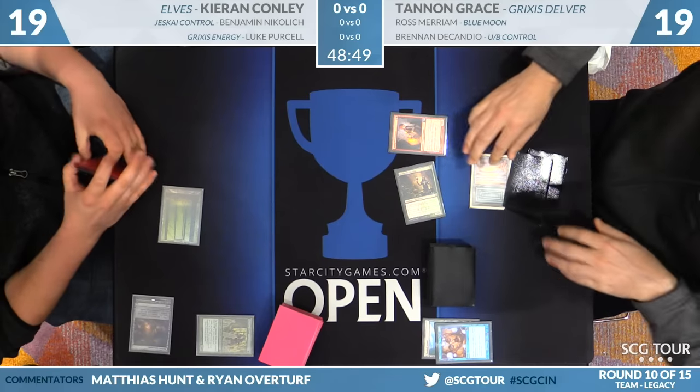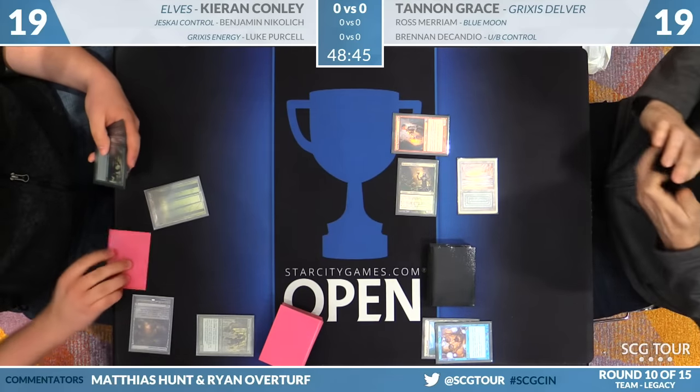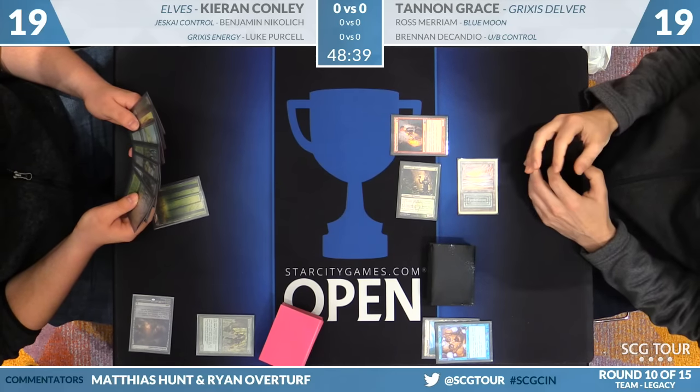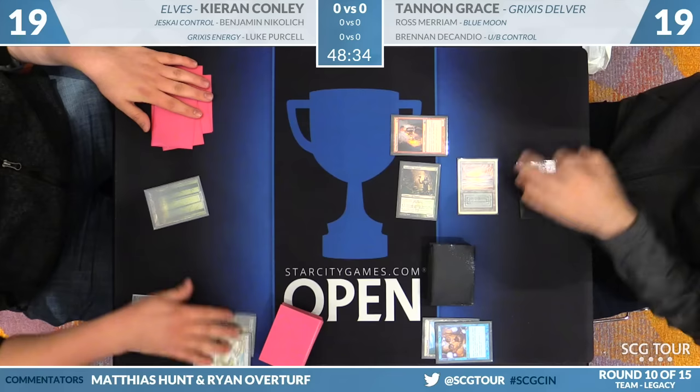Okay, I'm going to make mana off Deathrite Shaman. Young Pyromancer stirred up here and replays the land, says go. Nicely done. The follow-up being the two-mana threat here. Getting that daze out makes some sense. Not really set back by picking up that land at all.